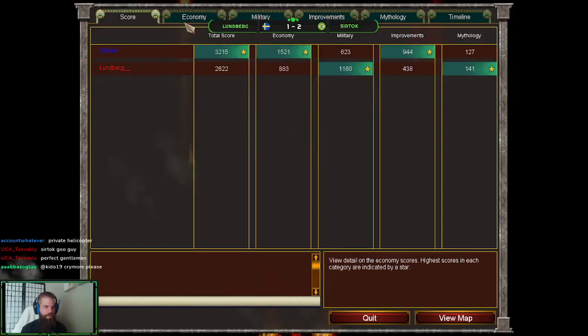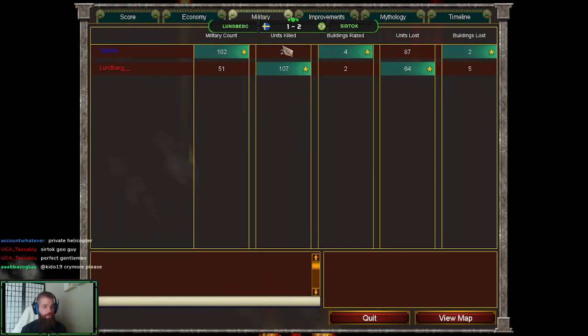Let's look at the postgame real quick. What?! Surtok had 29 units killed and 87 lost, whereas Loonberg had 107 killed and 64 lost — a positive KD. He must have lost a lot more than I thought trying to take down that Tartarian Gate.